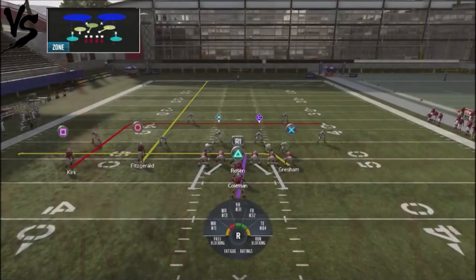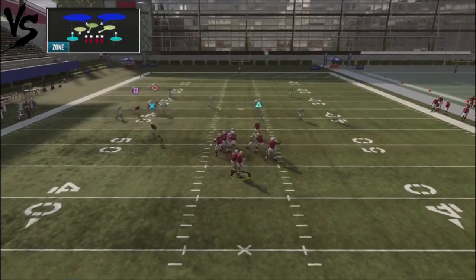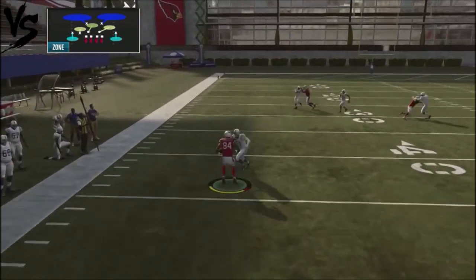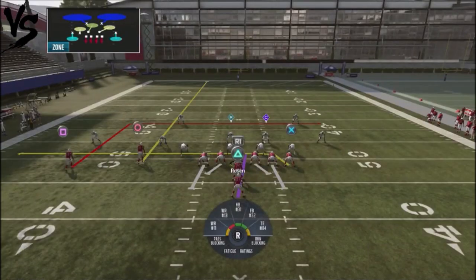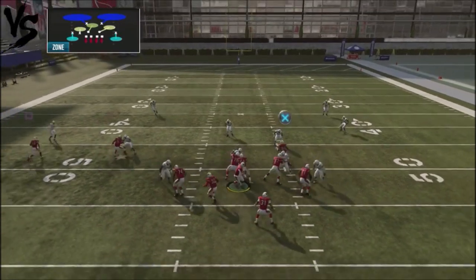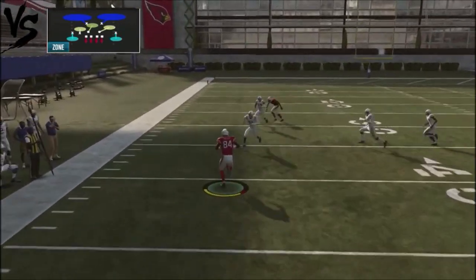What if he changes up his defense and jumps into Cover 2? What's cool about Cover 2 is this flat route will be wide open because the Cover 2 guys will actually carry on Fitzgerald's route. So Fitzgerald's route gets covered, but now there's nobody underneath in the flat, so you can pick up some pretty easy yards that way too.